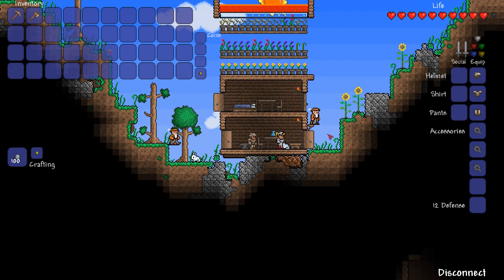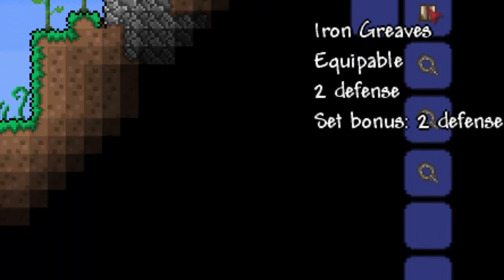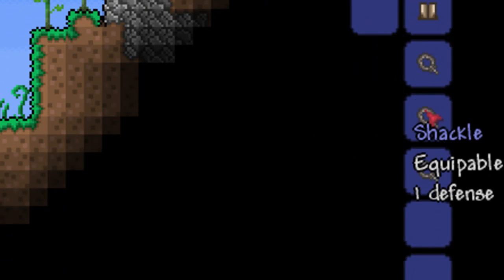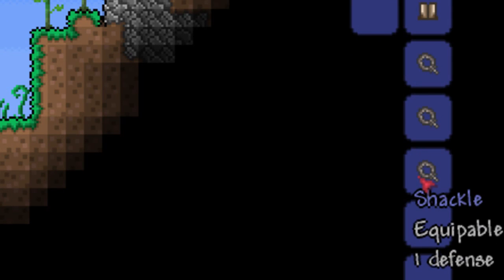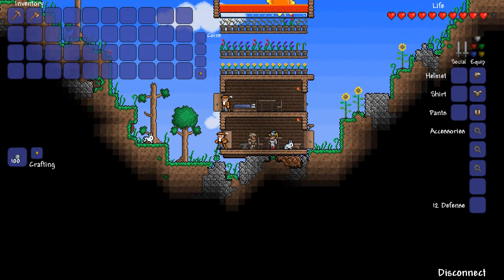By newer player, I mean Iron Armor only. In this video I'm just going to be using the Iron Armor Set and 3 Shackles. The Iron Armor Set will give you a total of 9 defense, while 3 Shackles combined will give you a total of 3.